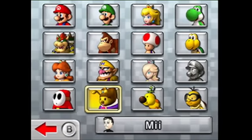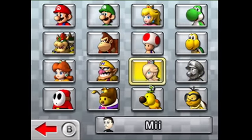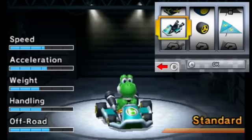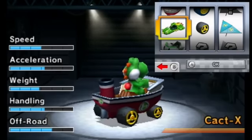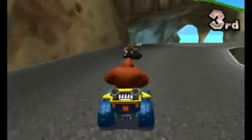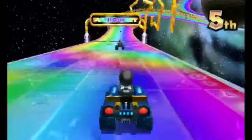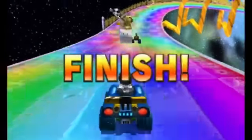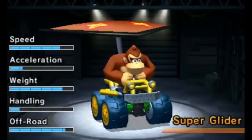There are 16 different characters to choose from that become unlocked as you win cups. You can even use your Mii if you like, but all characters have the same abilities. The karts themselves are rated in five different categories that change depending on the chassis and tires you select. These parts are unlocked by collecting in-race coins with a maximum of 10 per outing. With so many ways to progress, you feel like you're always accomplishing something, regardless of where you end up at the finish line. It's about as robust as these types of games get.